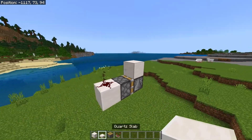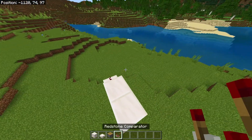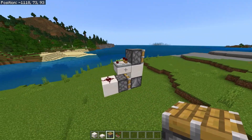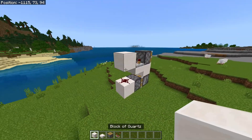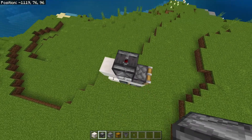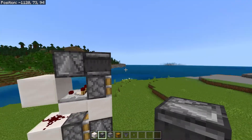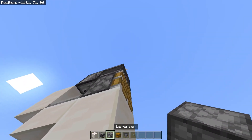Then place a block on top of the observer, a slab there, a comparator there, a piston coming out of the comparator, then another block in front of the comparator. Place an observer facing upwards above the comparator, then another observer facing sideways, and then a dispenser facing down.